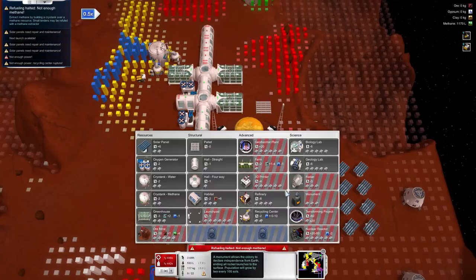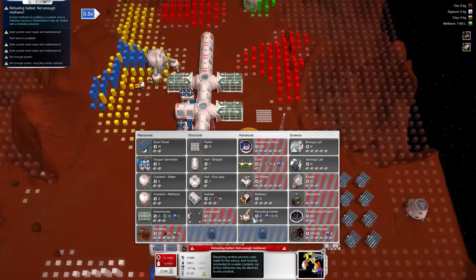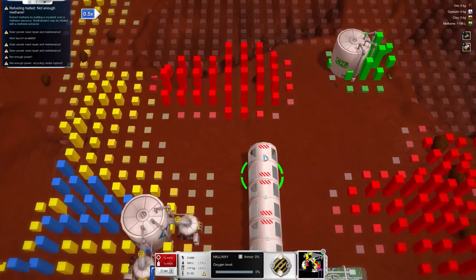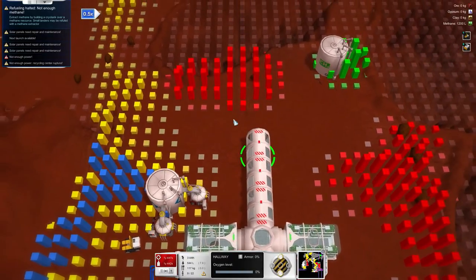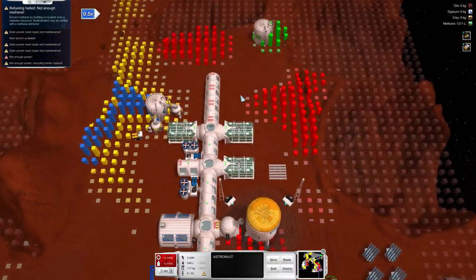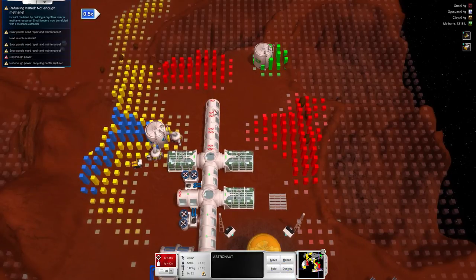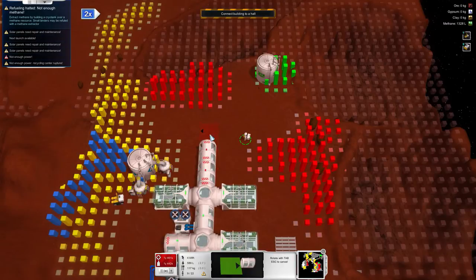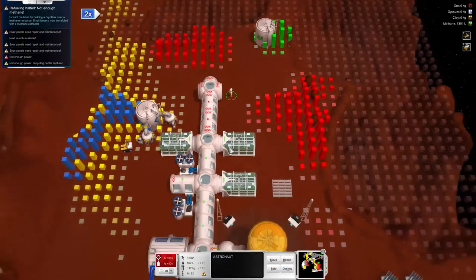Eventually I will be able to build things like a 3D printer, and the geology lab I'm going to build over there very shortly. We're going to change this design a little bit — we're going to destroy this and that. We have a crate, going to build this and that's awesome.